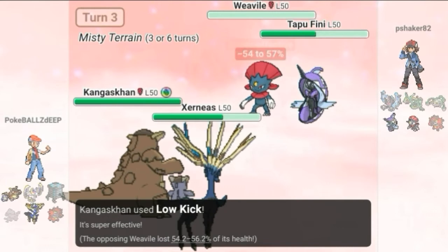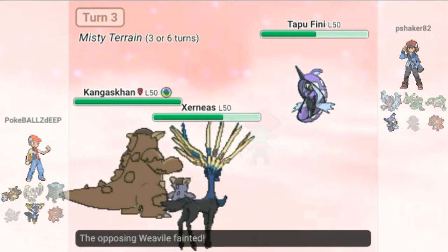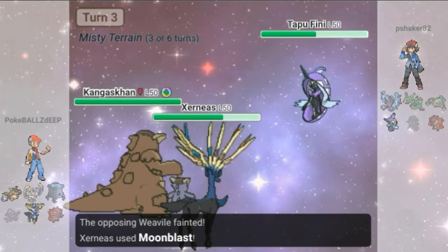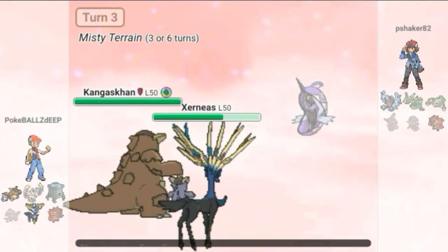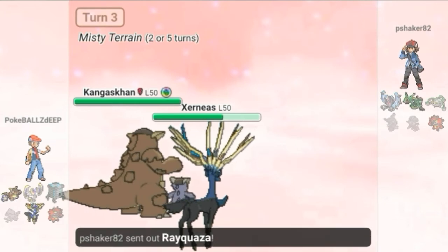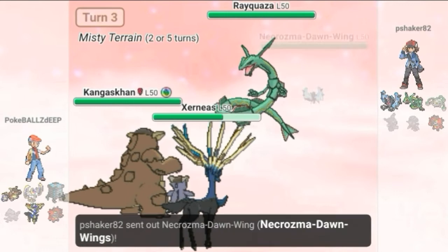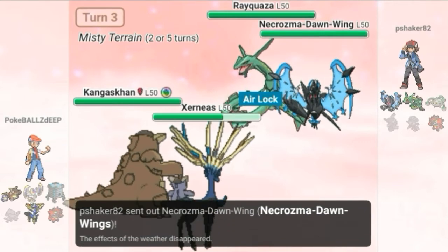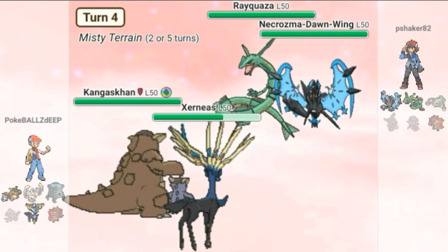The Weavile leads this turn with Icicle Crash — I go for Low Kick and take out the Weavile. Then my Xerneas goes for Moon Blast and takes out his Tapu Fini, putting me back into a pretty good position with a Pokémon lead of three to two. He then sends out his Rayquaza and Dusk Mane Necrozma.